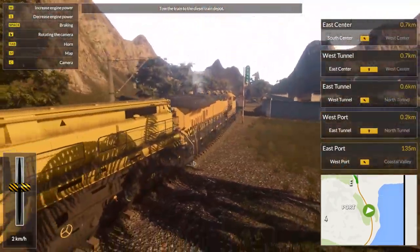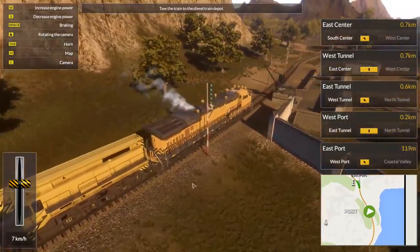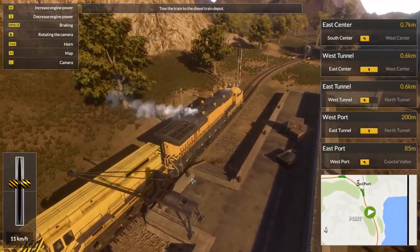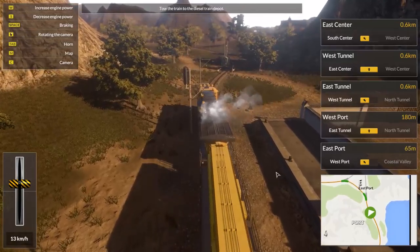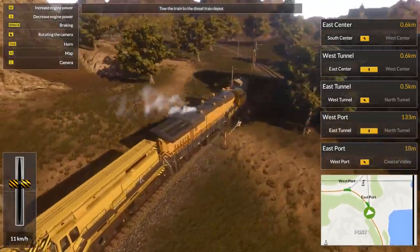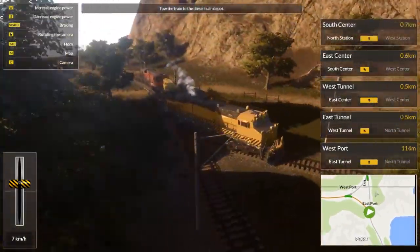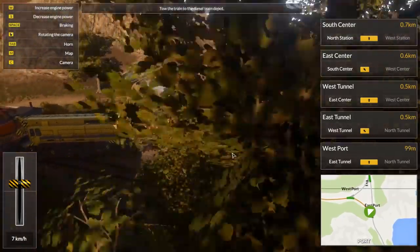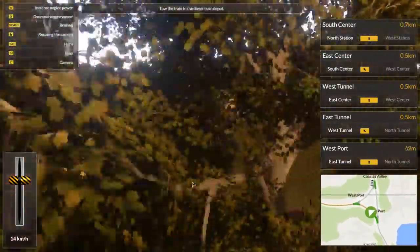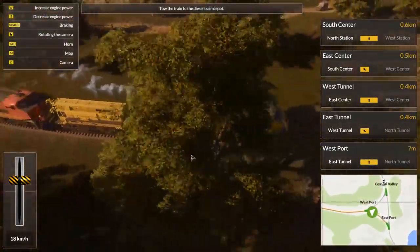So we are towing the train back to the station now. I'm kind of curious where the rest of the train is, because we were told it's a passenger train, but I don't see any passenger cars. I have to say, this is a really nice surprise that we can use the crane. I totally thought the crane was really just for show and we couldn't use it at all — but little did I know.